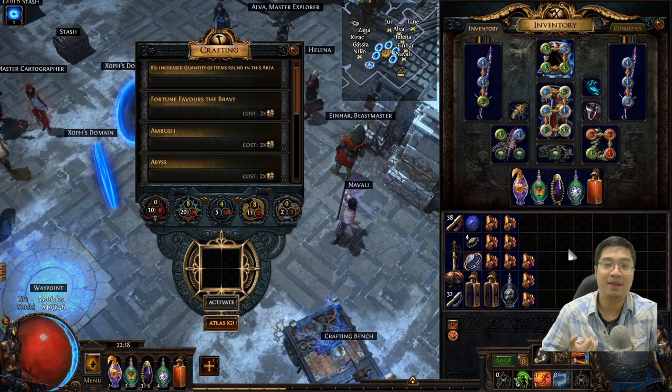Welcome everyone. Today we'll have a Path of Exile guide on leveling and how to level a second character really quickly after you complete the story. As you can see, we're currently looking at a replay in the background. What happened is I was recording this particular method of leveling and I had my mic muted, so I recorded about half an hour of a guide with the mic entirely muted. So we'll use the recording in the background, skip through some parts, and get to the point.